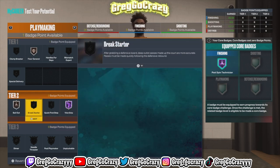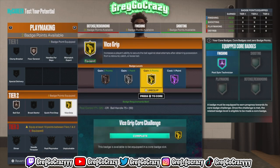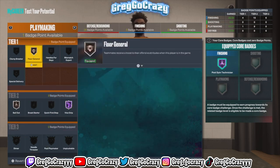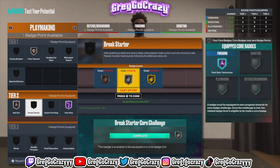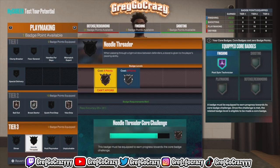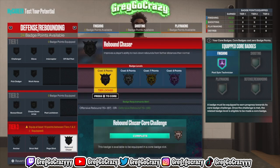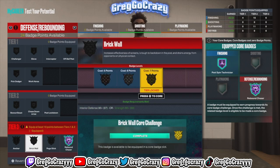I put Vice Grip on Hall of Fame, though I think I may have moved it to silver or bronze. Break Starter is a must — the way people miss shots in this game, if you get a Hall of Fame Rebound Chaser board and launch it down court, that's an easy fast break. Playing in a zone, the guards up top are already going to be pushing ahead, so a quick outlet is an easy bucket.